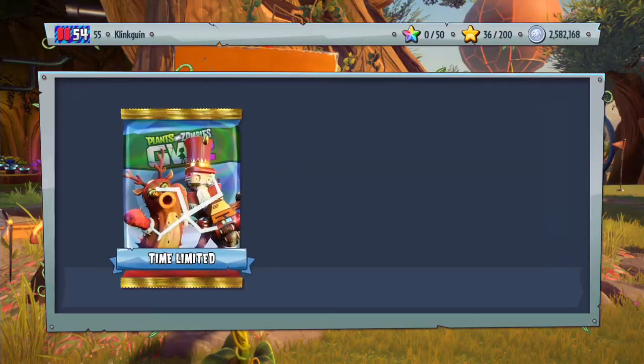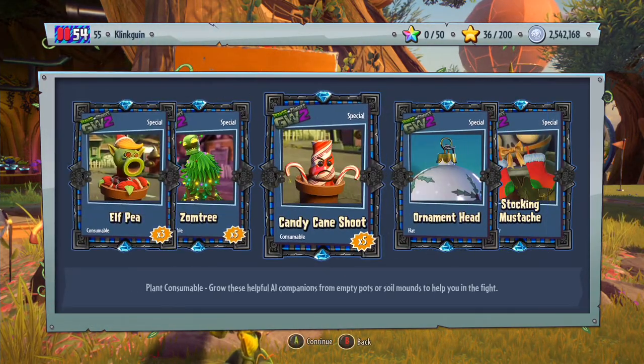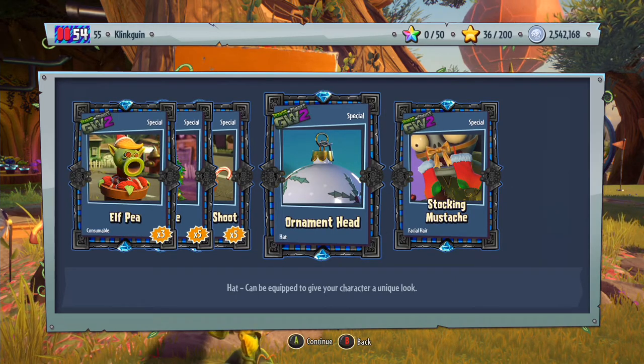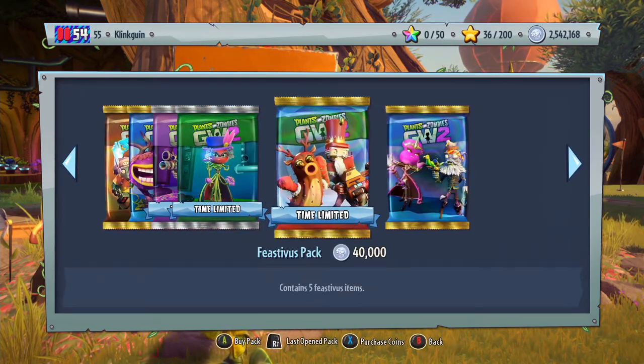How's your guys' day going? Hope you're having a really awesome day. I literally just woke up like 10 minutes ago, so sorry if my voice doesn't sound as enthusiastic. We do get the Ornament Head — I can't tell what character that's for — and then we get the Stocking Moustache. I really like these sticker packs, they look really cool.